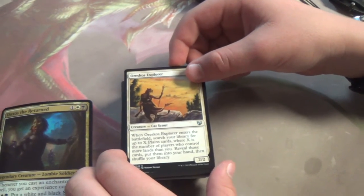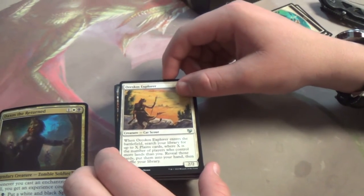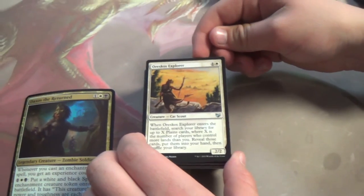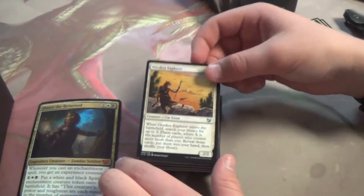We're seeing this now in Knight of the White Orchid. We've seen this kind of effect in white for a while — if your opponent has more lands, that's the only way you're going to ramp. Basically.